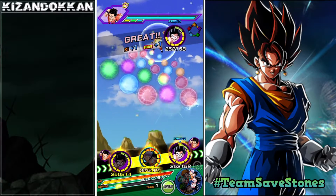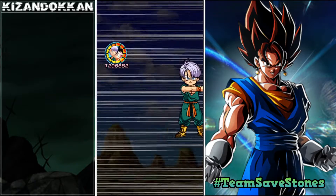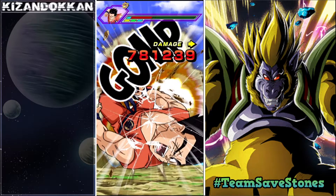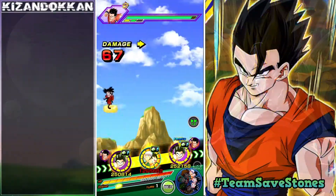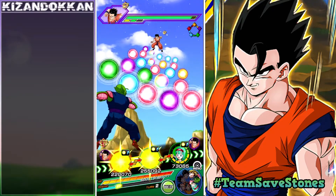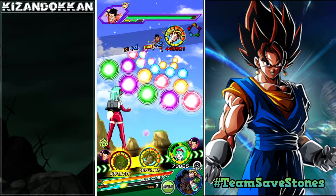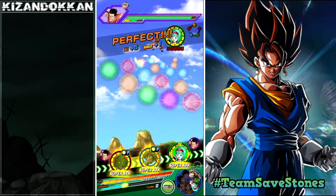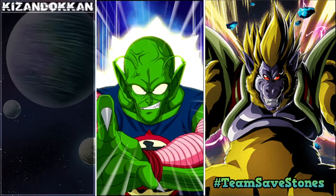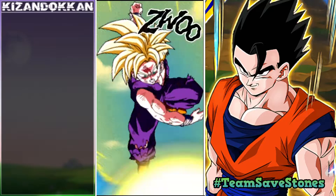INT Kid Goku isn't linking up that much with LR Goten and Trunks but they're not supposed to link heavily anyway — I'm trying to split those rotations. Until the rotations are set, the damage won't look great, but it will stack up. Let's see how much Demon King is doing — he's only sharing Fierce Battle with AGL Gohan so far, not the craziest links.